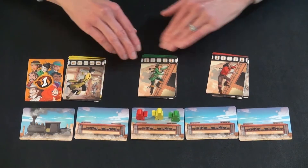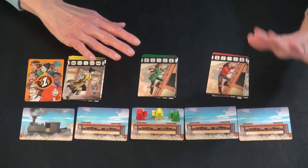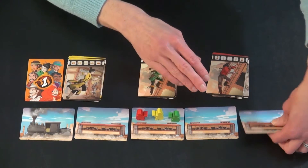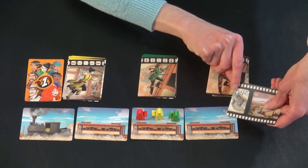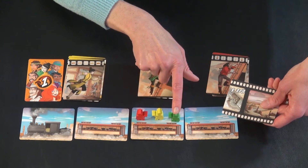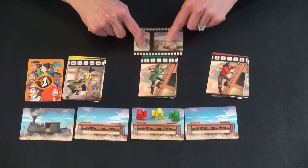The round is over once everyone has played all of their programmed cards. The last step is to take the caboose off after every round of play. On the back of the caboose is loot money, and this goes to whoever is the furthest back player on the train — which is green in this case, so green gets to collect it.